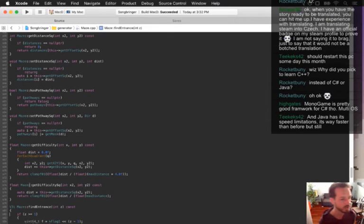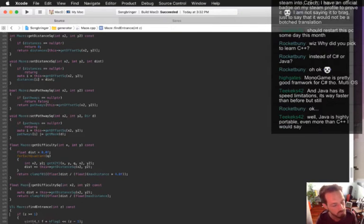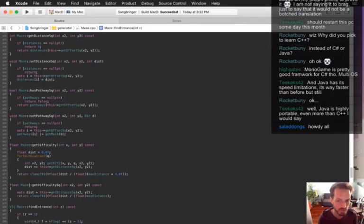MonoGame is also a great framework, but the big caveat is it's multi-OS but not all-OS. Say you write your game in C# with MonoGame and then want to port it to a console that doesn't support C# — what do you do? For example, Thomas Happ who created Axiom Verge — one of my heroes — does all his own art, music, and programming. He wrote Axiom Verge with MonoGame and he's still struggling trying to get it ported for the PS Vita because the Vita doesn't fully support C# yet.